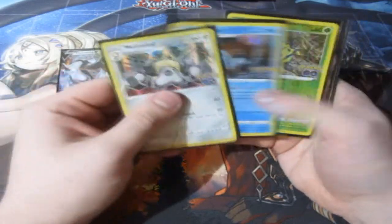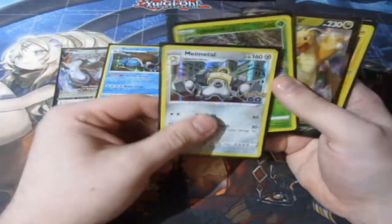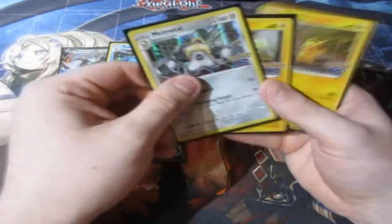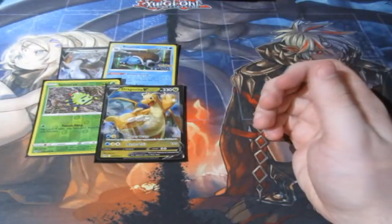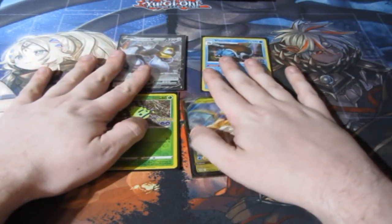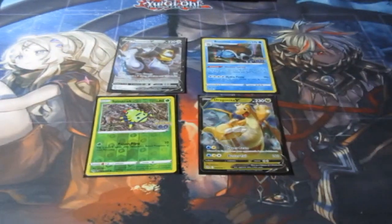So out of this Pikachu tin we got quite a few reverses we needed. We got Numel, Blastoise, a Ditto Spinorak, and the Dragonite. Everything else was a double, so we got four new cards for the collection — which is awesome!